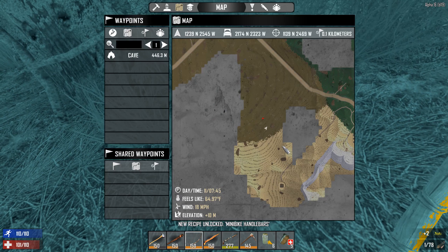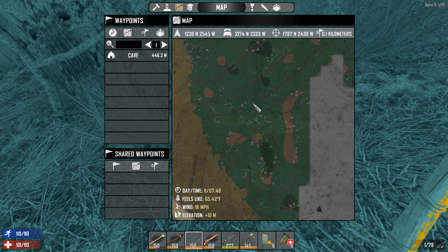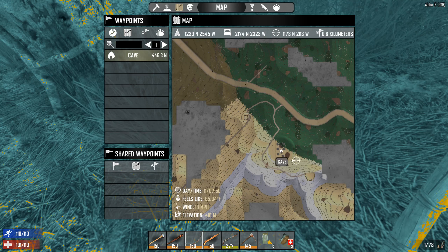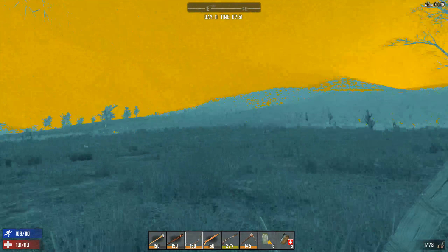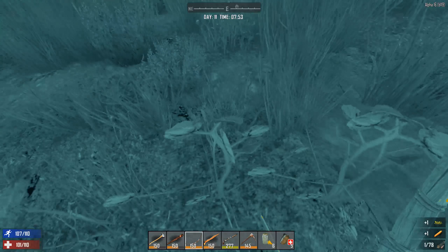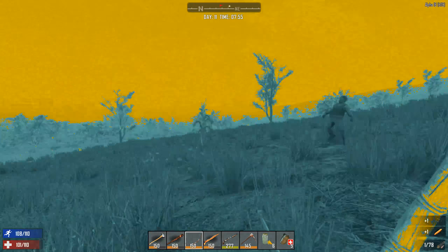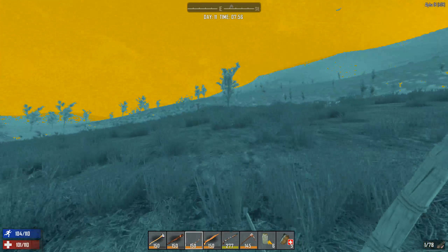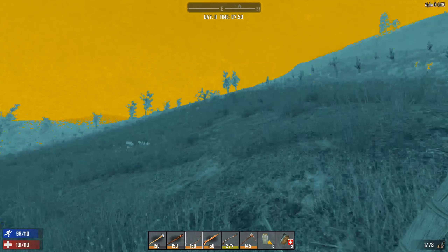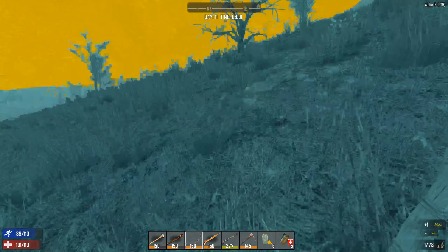Now we've got that checked off our list today. Let me put my marker back on my base so I can find it again. My base is on the clay right here. And now we want to go over to this cave and scrap that workbench that's sitting there so we can use it, bring it back to our base, and use it for our own nefarious purposes for crafting bullets, which we're going to need for the upcoming hordes. The 14's coming up, and night 14's not really that hard, but you really want to be prepared by night 21 — that's when the cops start coming in and the dogs and stuff. It really ramps up the difficulty on night 21.